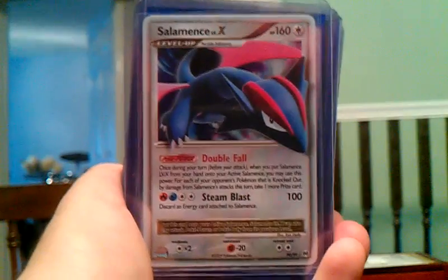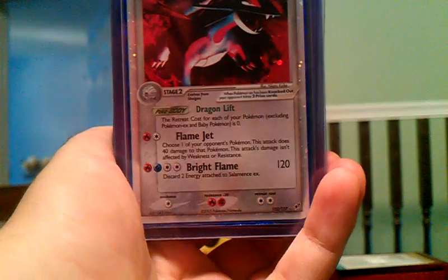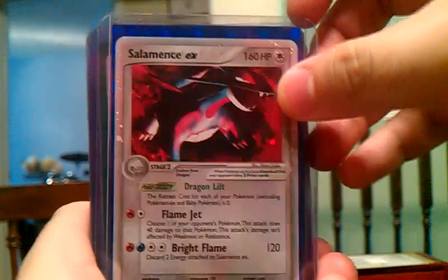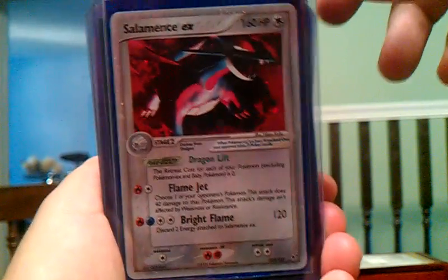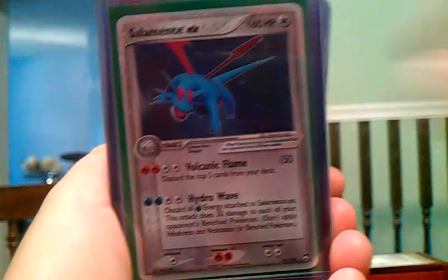Three Salamence Level Xs. These probably aren't for trade unless for really, really good stuff, so don't bother saying like 'I'll give you three hollows for this EX,' because I'm not going to put up with that. Salamence EX from Deoxys, and two Salamence EXs from Power Keepers.